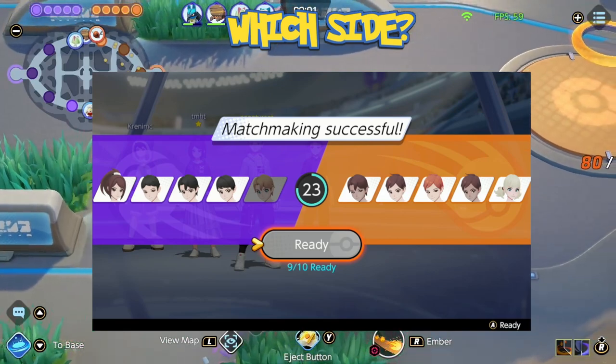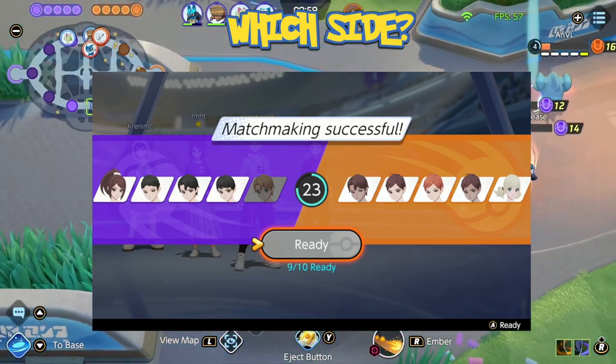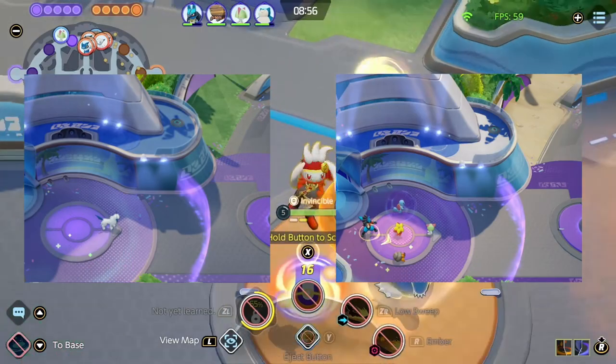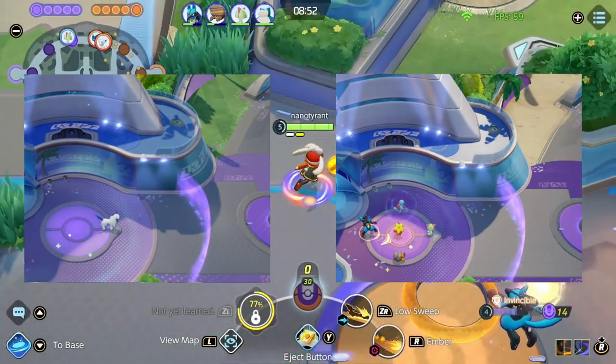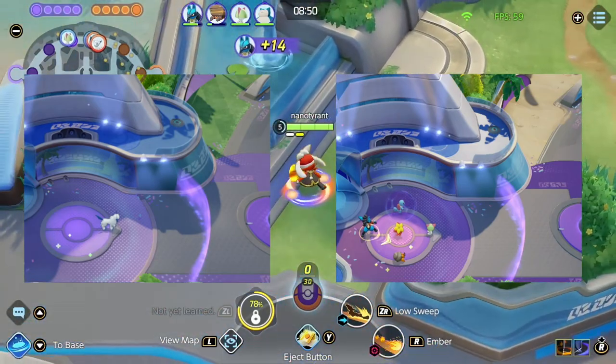If you're on the purple side, you're on the grass side. If you're on the orange side, you're on the sand side. You can also tell what side you are at the very beginning of the game when it zooms in, as you can see the area above the starting position and it's either grassy or sandy.